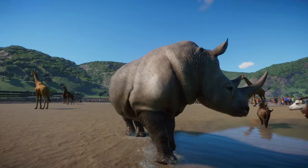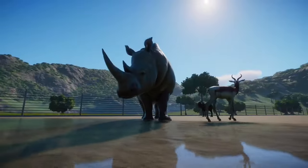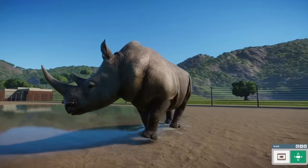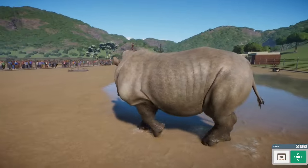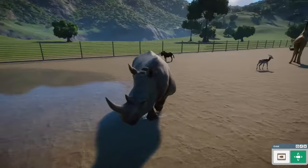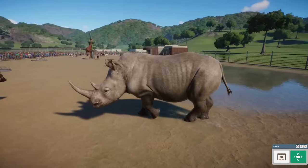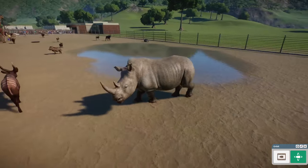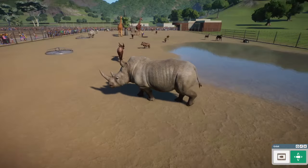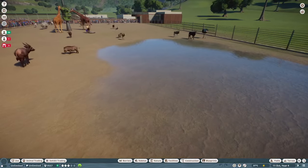Our Southern White Rhinos have also had a remaster. Just to let you know, these are all mods — this is not official content. Our Southern White Rhinoceros has had a few changes: one being the length of its legs, the horns, and some aspects of how the animal is shaped in the body. But also the calf — if we were to have a baby white rhino in here, you would see that it is much larger than the one in the base game, as the one we have in the base game is very small.